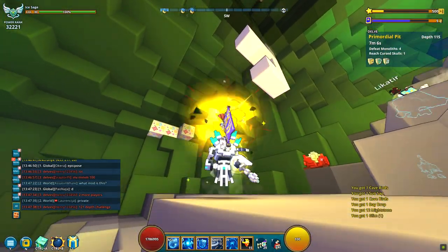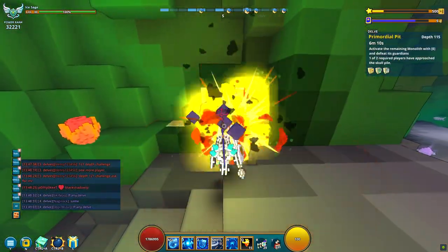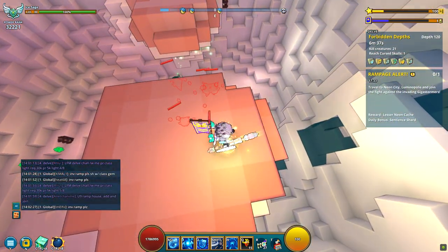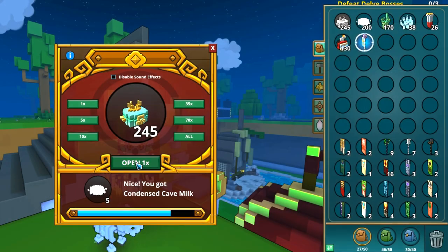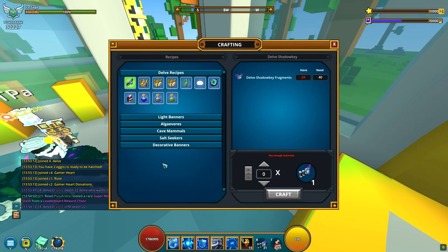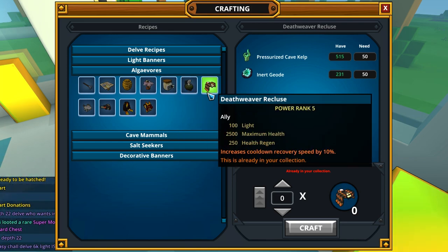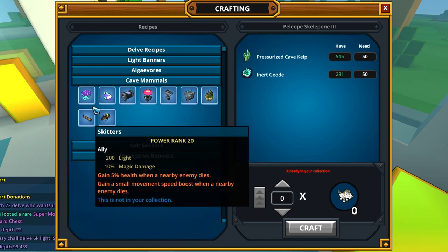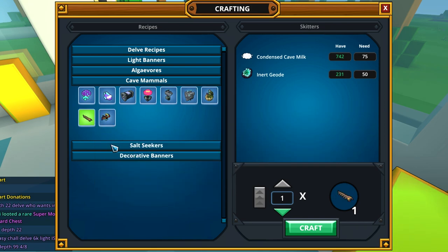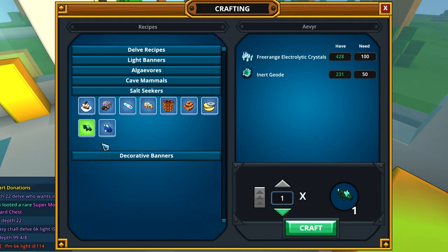Other useful items in delves are the depth charges, which are literally bombs so you can mine ores — especially in private delves where you can't use dragons. And tracking potions, which let you see enemies through walls so you can clear rooms and monoliths better. You can get these two from the Pressure Locked Delvers Caches, or get crafting recipes from the merchant. About crafting, there are many allies you can craft which will give you not only mastery but also some light and bonus stats. The better the ally, the rarer the material it will use, but you can get milk, kelps and electric crystals from delves or the Pressure Locked Delver Caches.